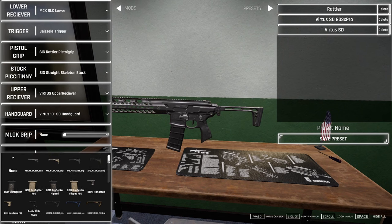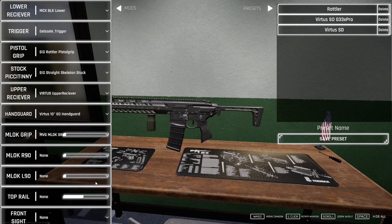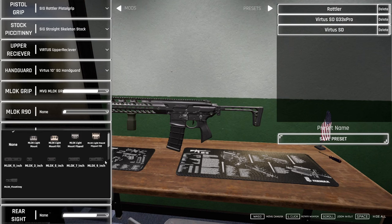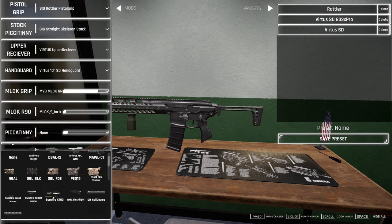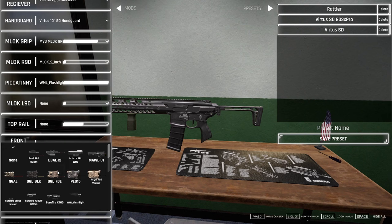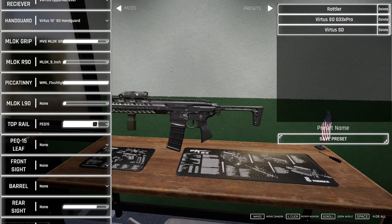M-LOK — let's run that, it'll be clean. Move it up slightly. M-LOK rear ninety — okay, that's the right one. We'll put a nine-inch Picatinny there. For the Picatinny right side, we're gonna do a flashlight — go ahead and move it up. M-LOK left — we don't need anything on the left side. For the top rail, let's run a black PEC-15 and move that forward. Beautiful.